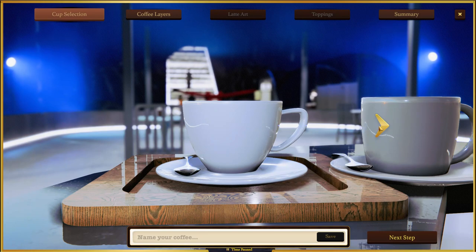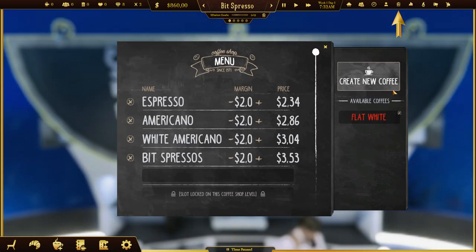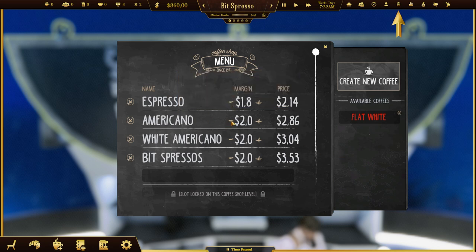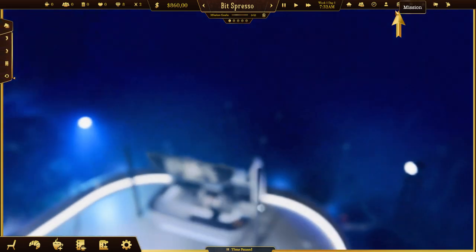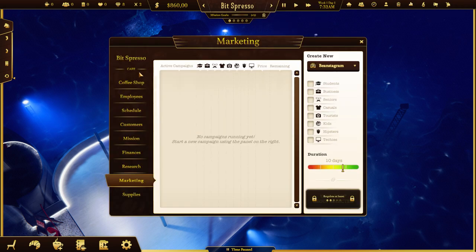That unlocks a little bit later, but then you can actually see how much it costs you to do an espresso. You can see the Americano price and make that one a little bit higher. So your missions are to pay off your loan and all that.